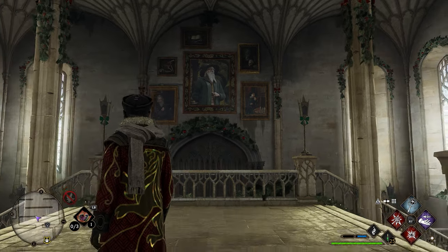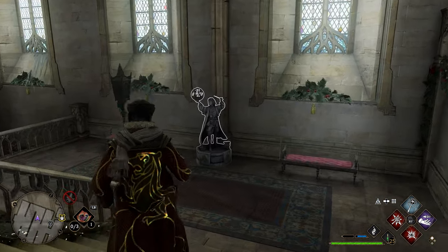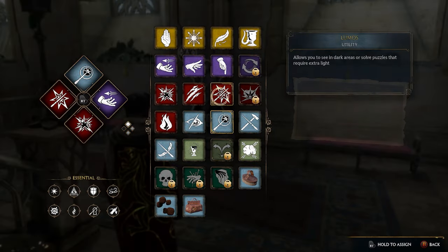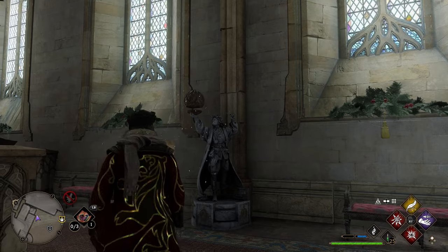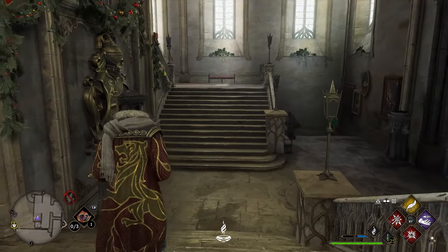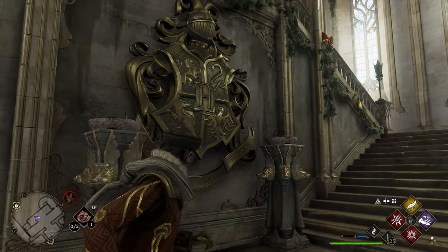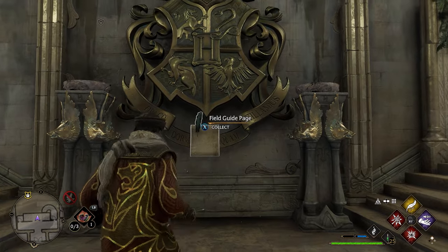After grabbing the floating page, go down the staircase on the right-hand side. One flight down you'll see a statue — use Levioso on it and you'll get your next field guide page. Then turn around, continue down the stairs, and at the very bottom on the left you'll have a giant knight emblem. Use Revelio in front of it to get another page.